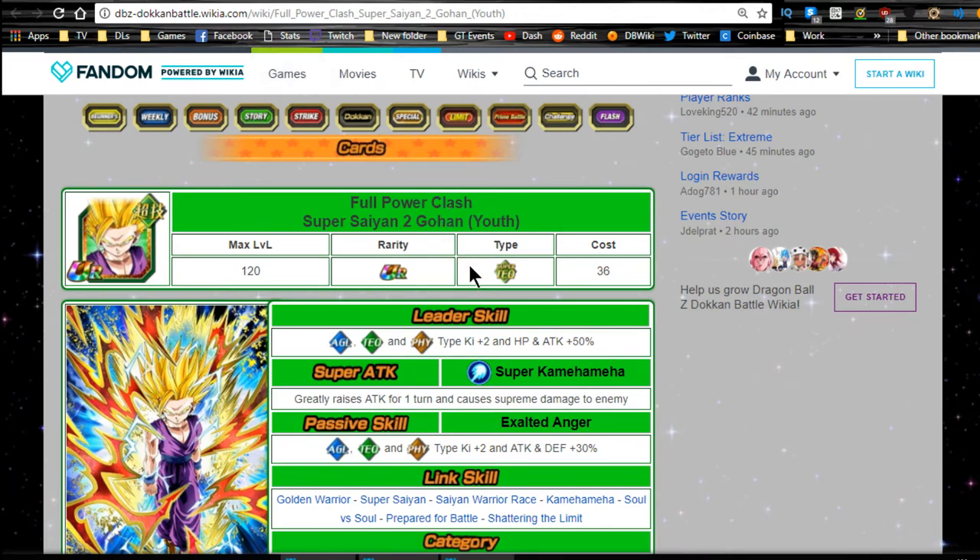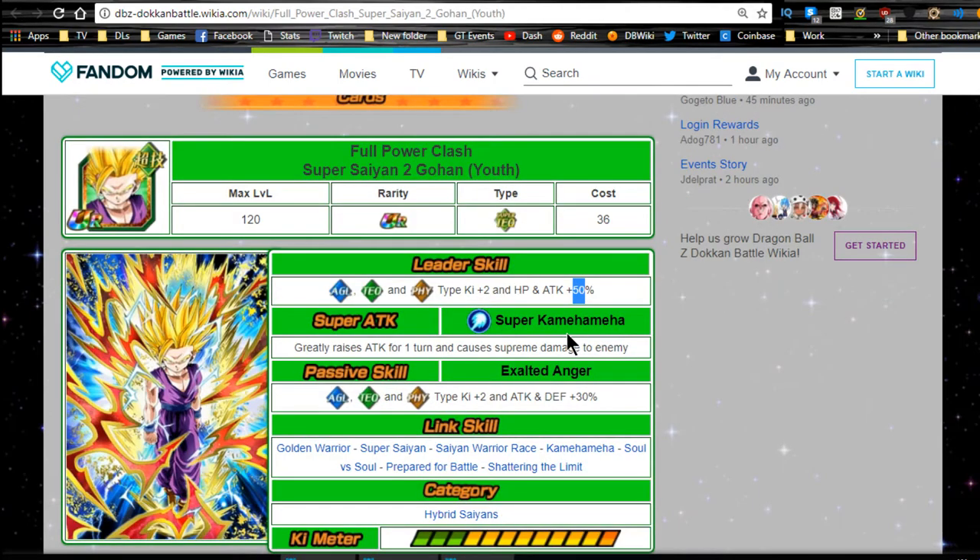He finally Dokkan awakens into Full Power Clash Super Saiyan 2 Gohan Youth. His leader ability is agility, technique, and physical type Ki plus 2, HP and attack plus 50 percent. It's cool because those are the two stats you really want buffed, though you're really never going to use him as a leader. His super attack, Super Kamehameha, greatly raises attack for one turn and causes supreme damage.